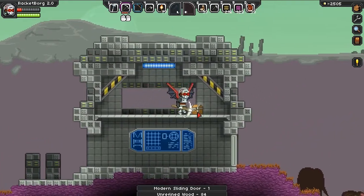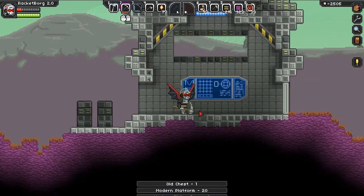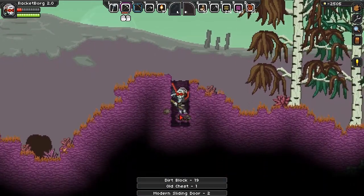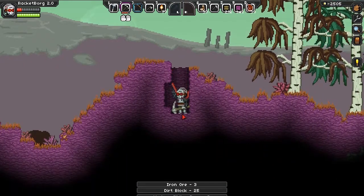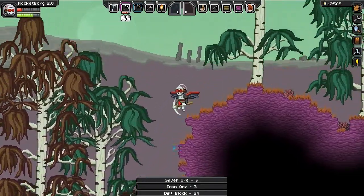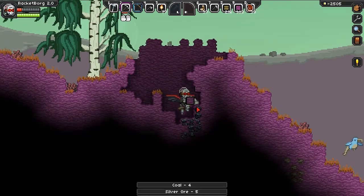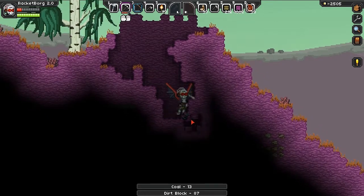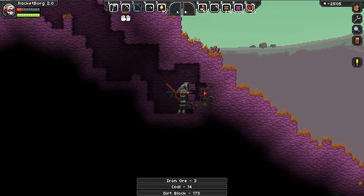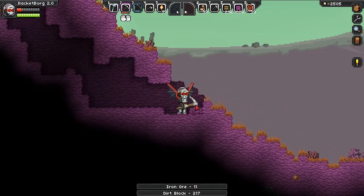Oh, excellent — another one of these chests. Diamonds! Oh — just some ba-bombs. I want to explore a prison. When are you going to make that happen for me, game? I would like it to be soon if possible. May as well dig my way out.